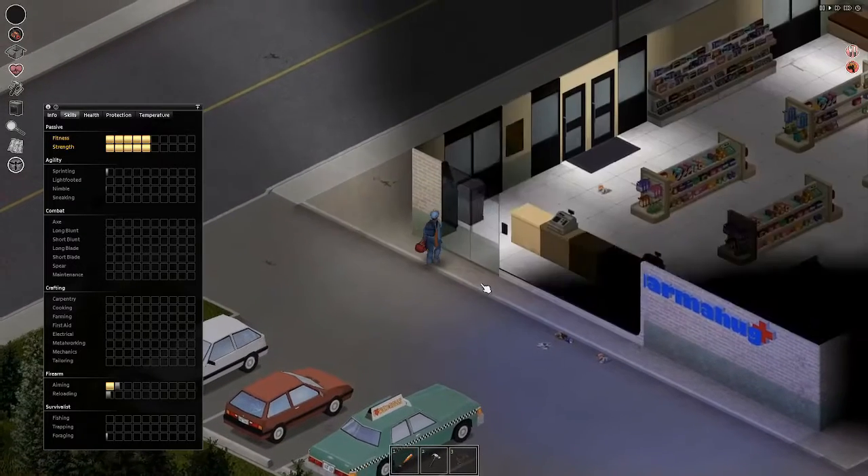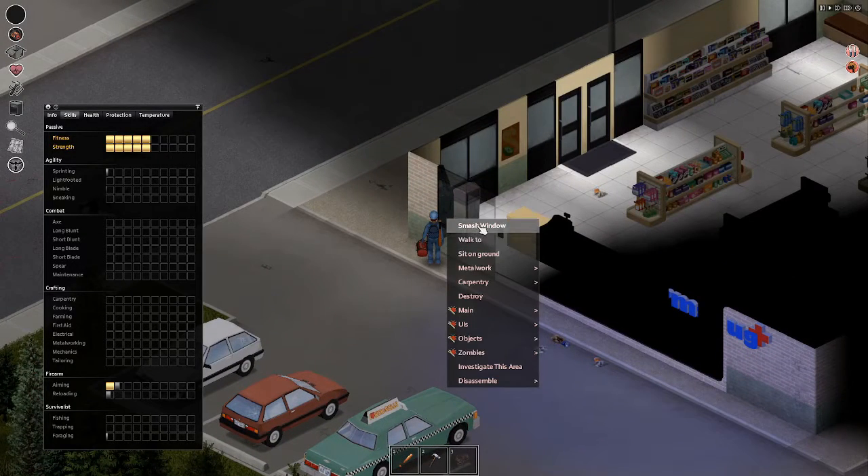If you get in a car crash and a horde falls on you, walking a lot faster could really save your life.